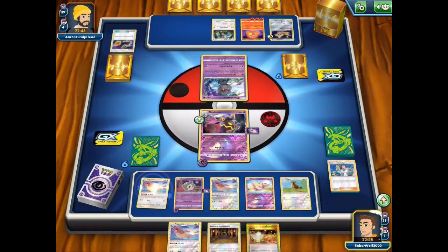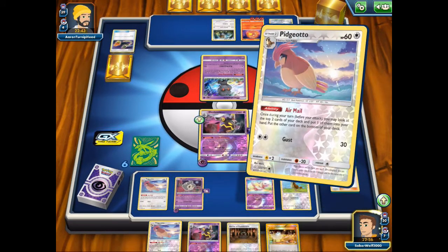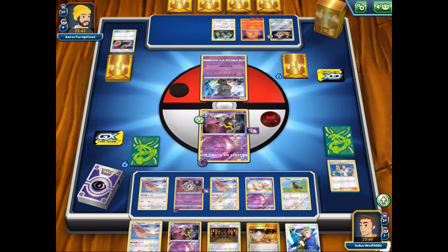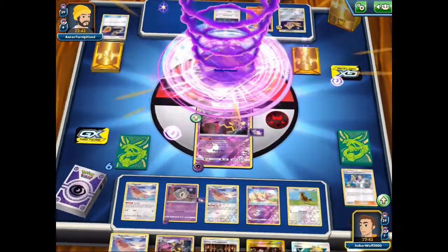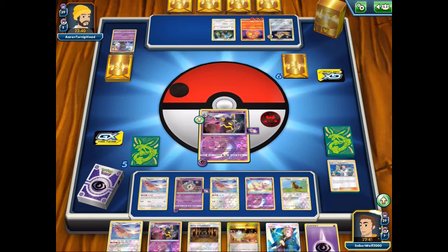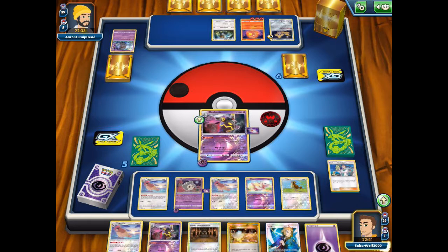Airmail — let's get a Dusknoir just in case. I see a Rare Candy with the other one, and Volkner, which is good enough. I can use that next turn to get a Rare Candy. The good thing about this deck is that Dusknoir only works with one energy, so once you get a few pieces of the puzzle you're good to go. It's not like you need to dig for a lot of cards per turn — Spell Tags and extras are great but not mandatory.